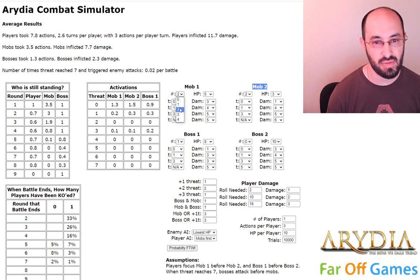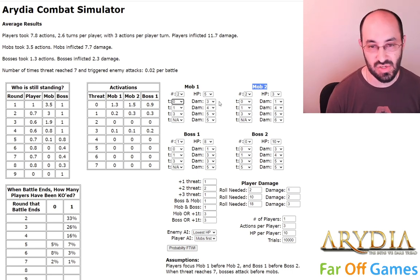This is mob 1, and it's very similar to mob 2. Some of the stats we can change are how many of them there are, how many hit points they have, and at each of the threat levels, what threat level they trigger at, and how much damage they inflict. Obviously there are a bunch of things missing from this — for example, whether or not they can get into range of the player and any other additional effects. Right now, they guaranteed hit the player for this much damage. And you can see we also have boss 1 and boss 2 — the same idea but a different enemy type.